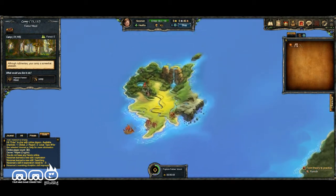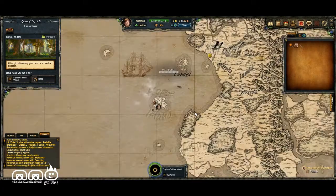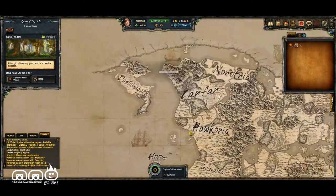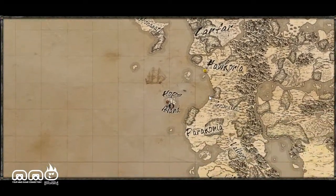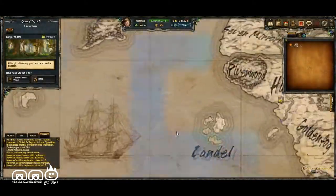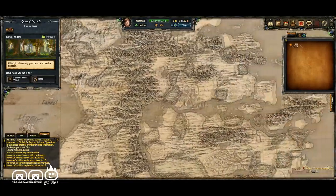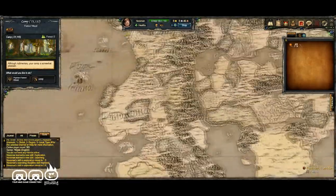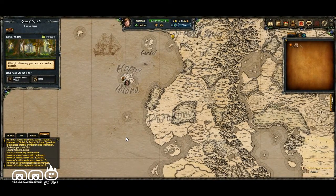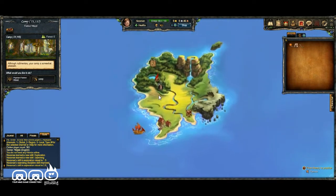We've got some stats for our character — just looking over everything while we wait for the quest to finish. What I do really like about the game is the art style. I like how the map is drawn out — they've done a really good job and it looks nice. It has a good art style; it looks like an old-school classic map with little ships and a navigational grid and so on. I'll give the game that.